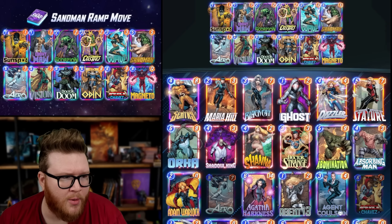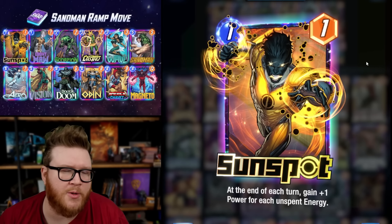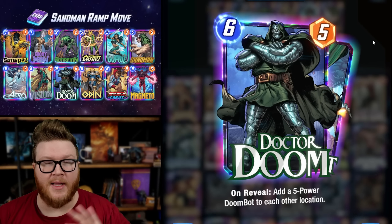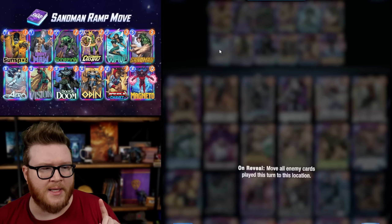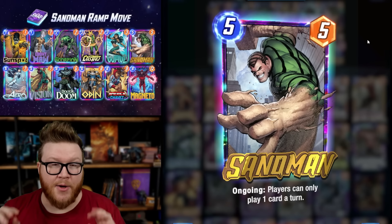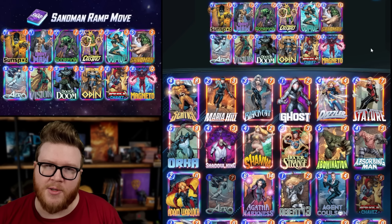Beyond that, this deck has a lot of ways to dump power early with things like Ebony Maw or Sunspot — low-cost cards that can get pretty big power totals — and then supports them later with cards that let you go wide across all locations, like Dr. Doom, to fill in extra stats on an Ebony Maw lane and surprise opponents. You can also manipulate your opponent's plays with things like Arrow or Magneto. With Sandman limiting them to one card per turn, it's difficult for them to contest across multiple locations.